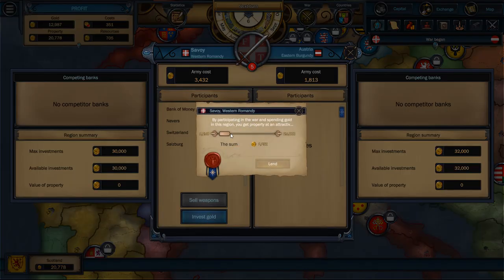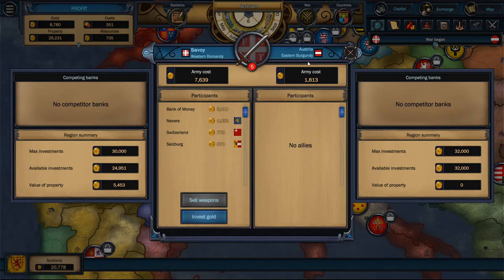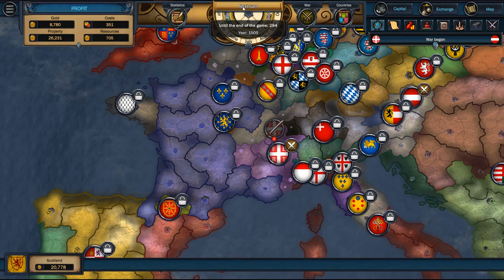I can also invest some cash. I'm going to give you four grand. For four grand they're going to say — have a house. Well, thanks, I'll take a house. I now have a house in Savoy. I was hoping for something better than a house, but whatever. Next turn — we've got four turns until this fight works out. We can keep an eye on it, make sure no one else jumps in and that there are no competitor banks.